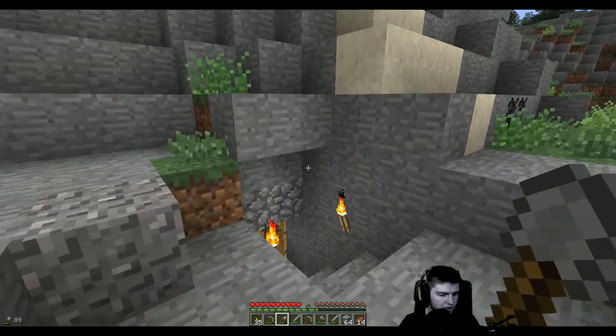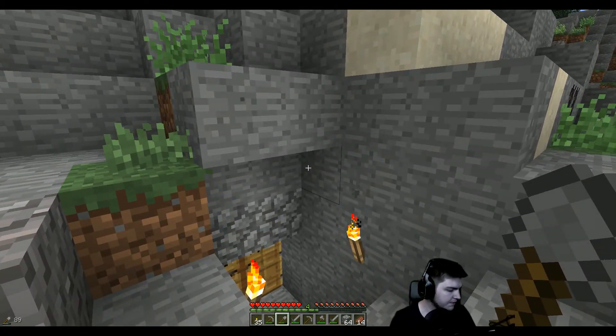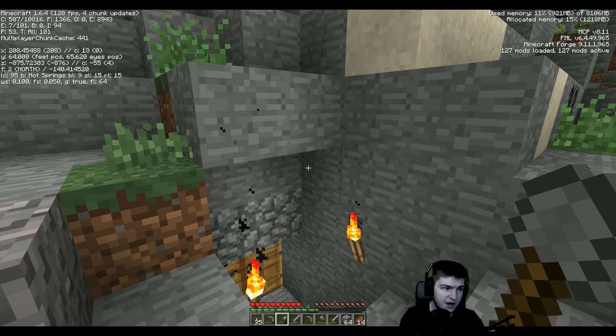I've got to write down the coordinates. Let me get a pen. I always forget where my base is. X: 208, Y: 46, 64 - sorry, it's the other way around in Dutch. Z is minus 875. That's my coordinates.